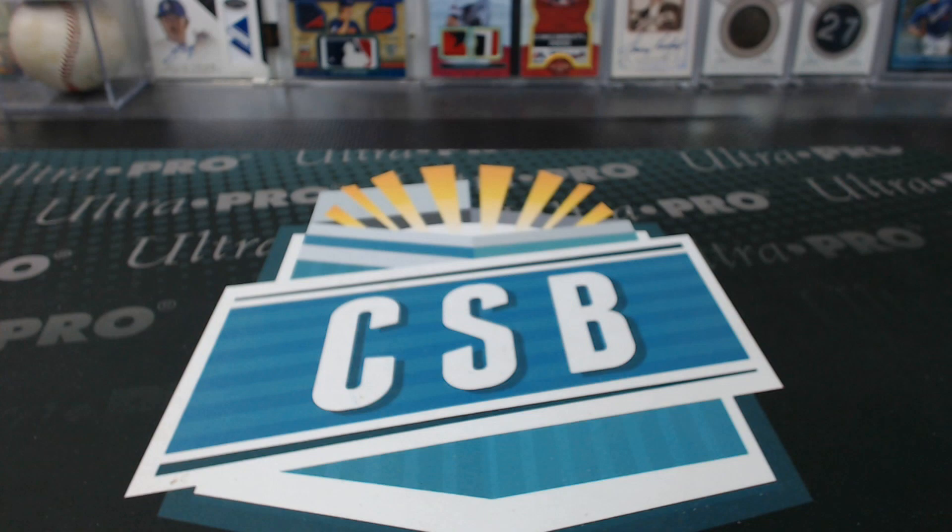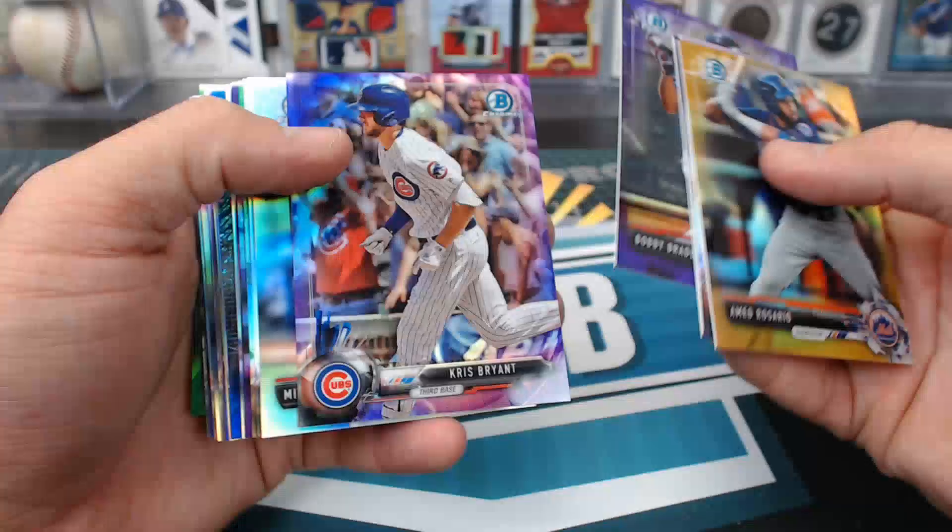Non-auto color: nothing crazy. Gold Ahmed Rosario. Devers. Chris Bryant purple. Austin Hayes purple.